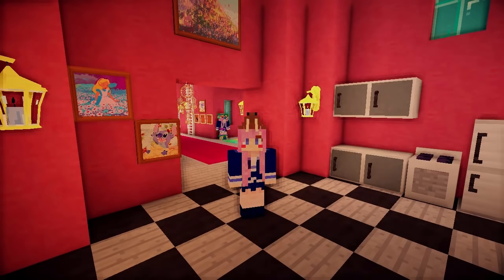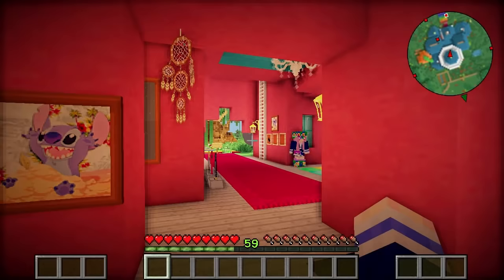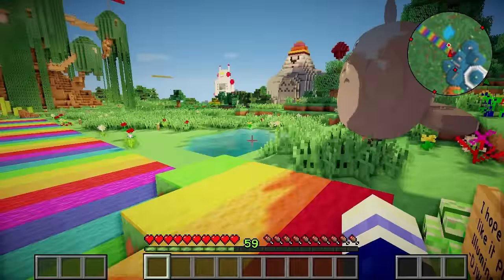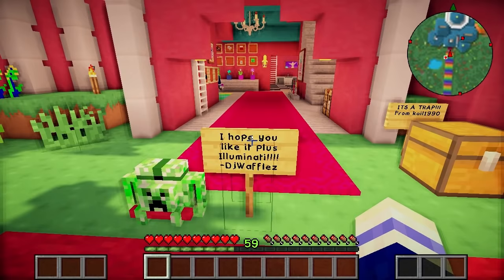Hey guys, what's up! LDShareLady here and welcome back to Crazy Craft. Today we are going to be obtaining the magical mythical sword, Big Bertha. So far we only have the handle — we need to make the guard and the blade, and then we can combine them all together to make a sword that does 450 attack damage, as opposed to my ultimate sword which only does 40.